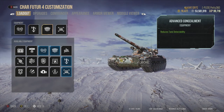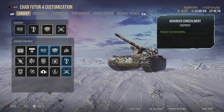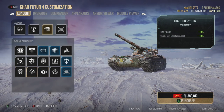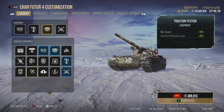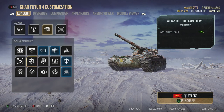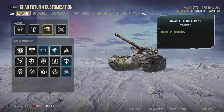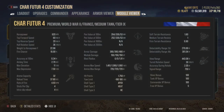Gun Stabilizer is a must because the gun is derpy and you want that 20% better accuracy - 0.38 can be a pain. Advanced Concealment is my personal choice to make the camo absolutely dirty, letting me take flanking positions, sit in bushes, and fire without getting spotted. Alternatively you could run a Powertrain or Traction System to push the tank to 66 km/h, or Vents to improve view range and DPM, or Advanced Gun Laying Drive for better aim time.